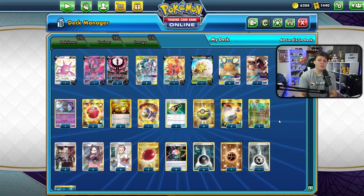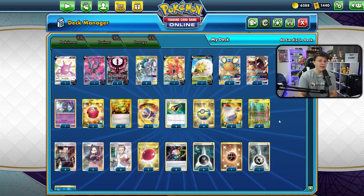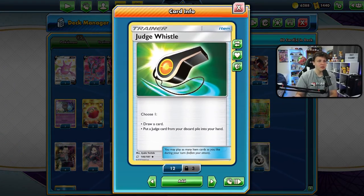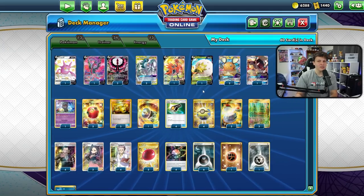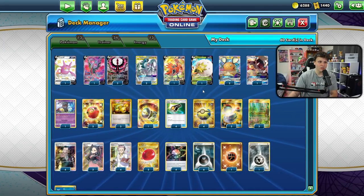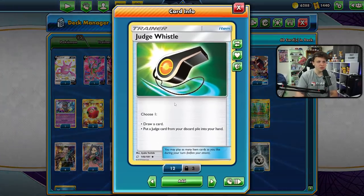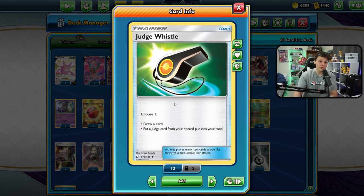Today we're playing a deck that effectively plays 56 cards because we are playing four Judge Whistle in my ADP Moltres build, to find those 56 cards more efficiently and more aggressively. Judge Whistle just draws a card, so when we play it we draw a card — if we draw into another Judge Whistle we simply play it again until we draw one of those 56 non-Whistle cards, meaning we see them more often.